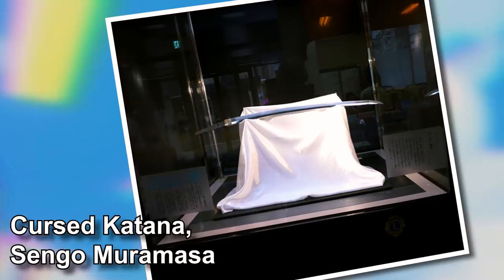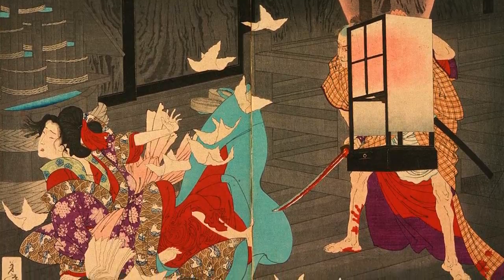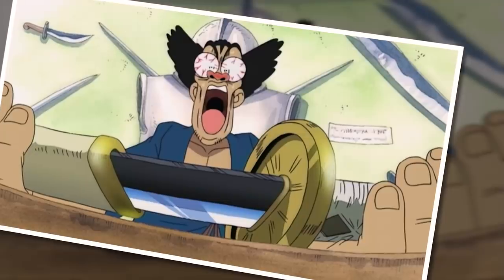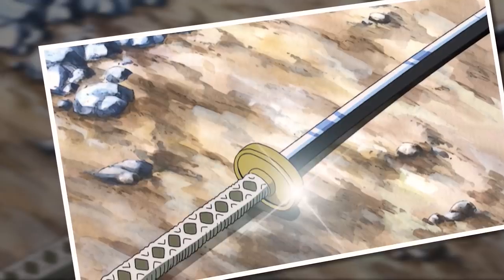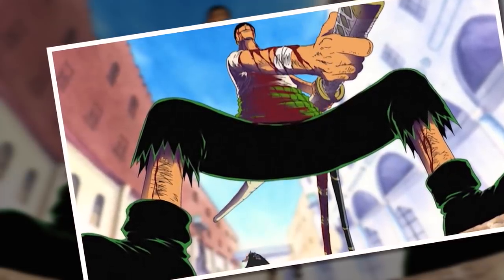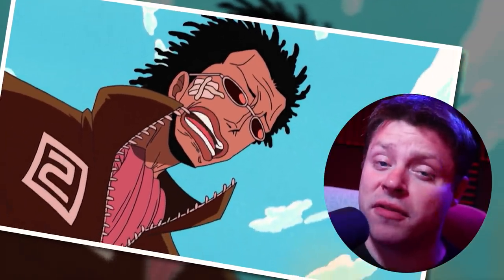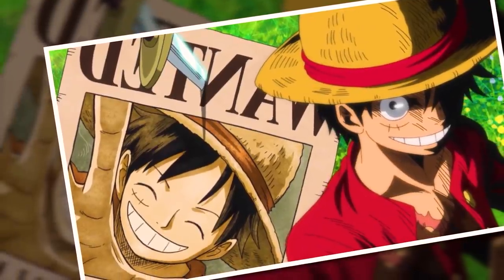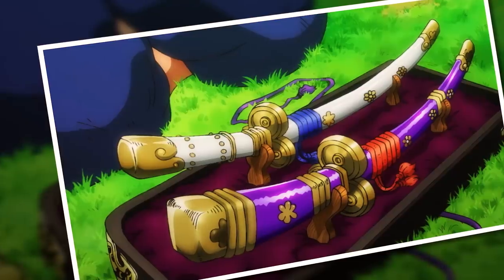It has been theorized that the inspiration for the Kitetsu blade spawns from Sengo Muramasa, a famed swordsmith whose blades were said to hunger for blood and must draw blood before they can be returned to their scabbards. But examining another of the 21 great great swords, we of course have the Wado Ichimonji — Zoro's trademark blade, formerly belonging to Kuina. It's quite deceptively plain-looking compared to most other Meito, with a simple guard and a blank white scabbard, but it is certainly not to be underestimated. According to Tashigi, such a blade could command a price of at least 10 million berries on the market — basically the entire bounty of Mr. Five, who is worthless.